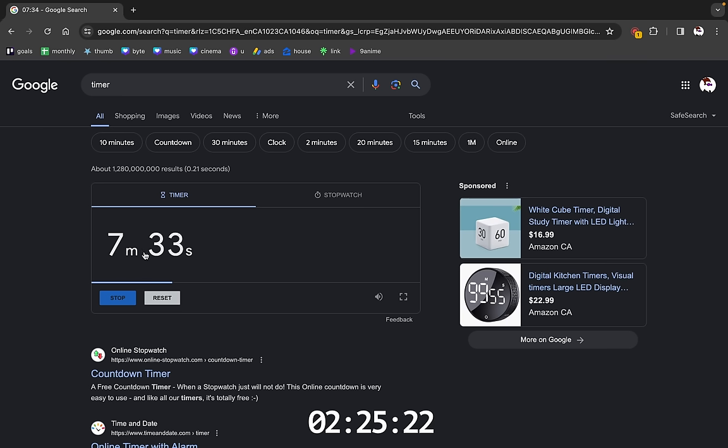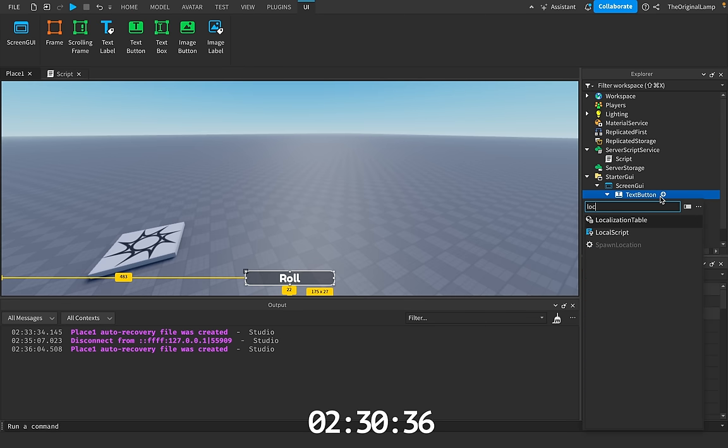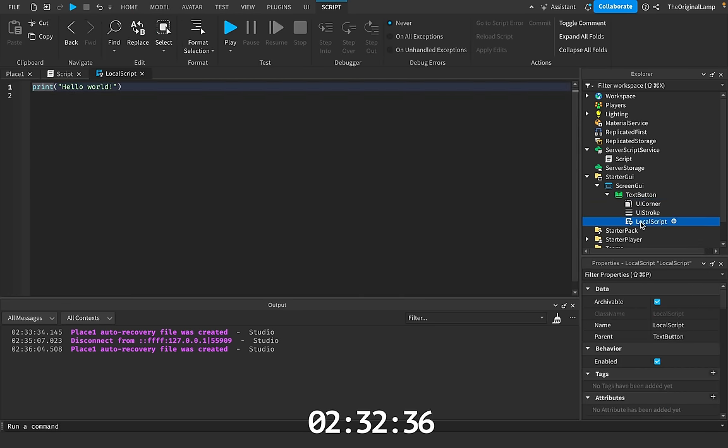I actually want to see how long that took me — 7 minutes and 30 seconds? Okay, we gotta hurry up. So instantly what I'm gonna do is add a local script into the button. It has to be a local script, because when you're dealing with GUI it's always a local script. I'm just gonna say script.parent — which is the button — script.parent.activated.connect function.